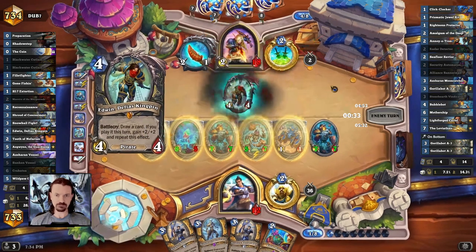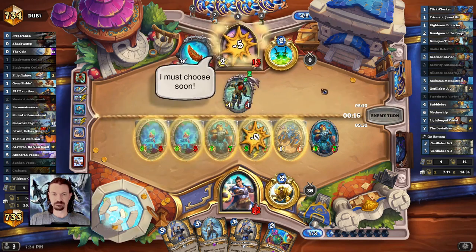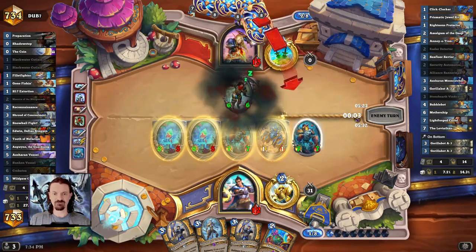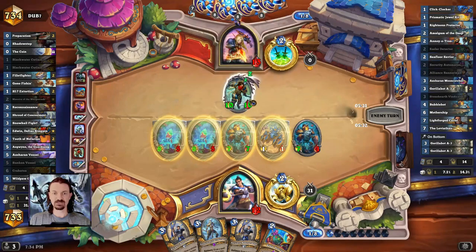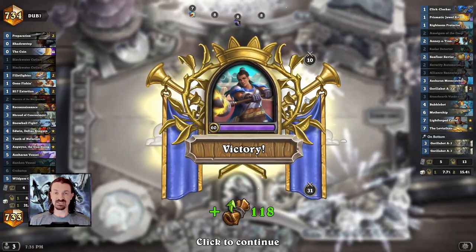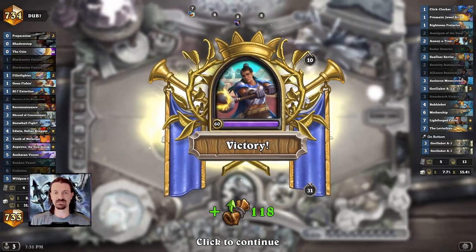Fundamentals: know what you're looking for in the mulligan. We want to spend our mana building the biggest possible board we can every single turn. And then we want to really analyze the trades — do I have to trade, or am I just wasting damage on the trade? Right back in for another game. We want to try to build on the things we were talking about in the first game. If you're enjoying this video or finding it helpful, don't forget to like and subscribe.